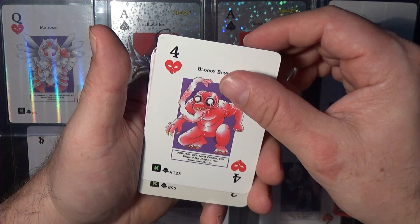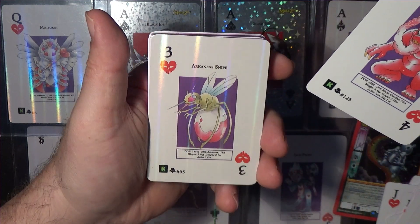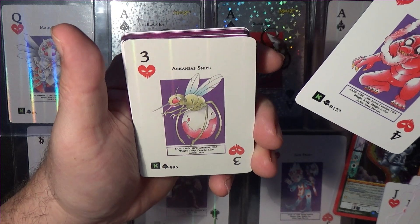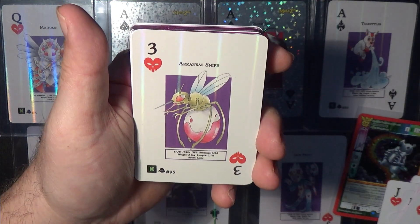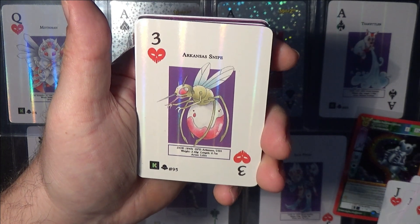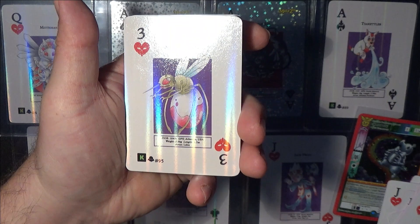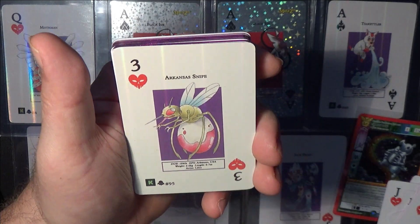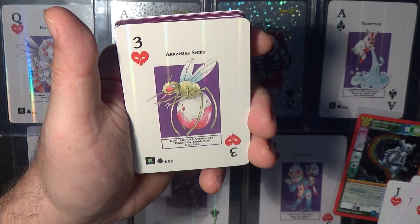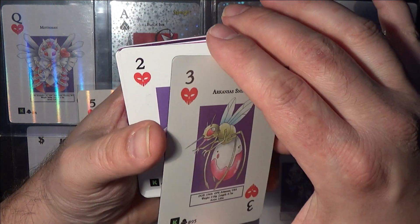Just a few more numbers. It's a Three — Three of Hearts. What's Three of Hearts? Alaskan Snipe? Wait a minute, people like Snipe! I wonder if that has any premium value — people are going crazy for Snipe lately. Arkansas Snipe. Interesting. Now for the big moment.